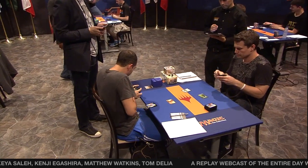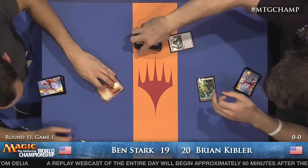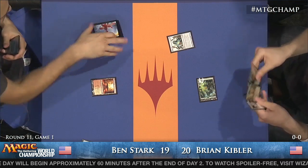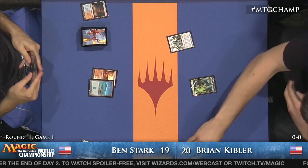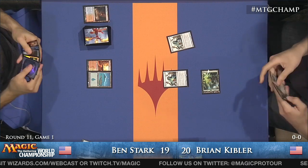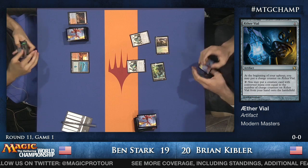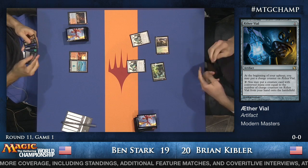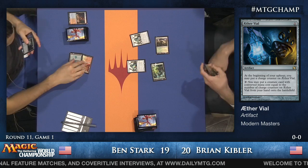It looks like Kibler started with an Aether Vial, which is pretty important for his deck, since being able to cheat creatures into play is a huge edge for him. For those of you not quite up on Magic lingo, cheating something into play isn't actually cheating. He can get around counterspells because Aether Vial is an activated ability — you're not actually casting the spell, and you don't have to pay mana for the creature. So in a couple turns, not only is he going to be immune to all Ben's counterspells, he's going to be able to put a bunch of creatures into play without paying for them, maybe even activate Stirring Wildwood instead.